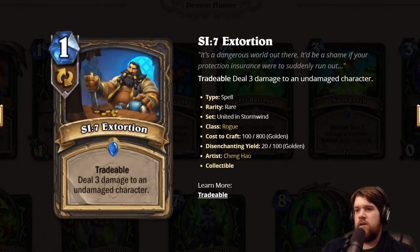Here's one of the SI7 cards: Extortion. I think this is the best one by a decent margin. One mana with tradable, deal three damage to an undamaged character. So it's a removal spell, or you can trade it for the draw. Either way it's one mana. This is just a good card. You probably play this in a lot of rogue decks even if you don't care about the SI7 tag. People already play Brain Freeze, but Brain Freeze has combo synergy which this doesn't. But it seems pretty solid, and obviously you play it with the questline if that's a thing.